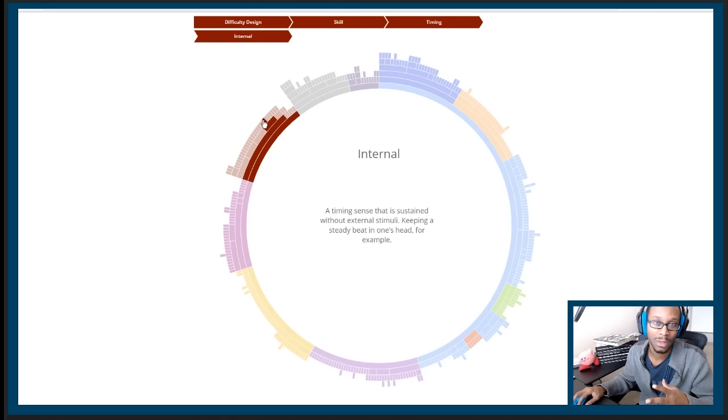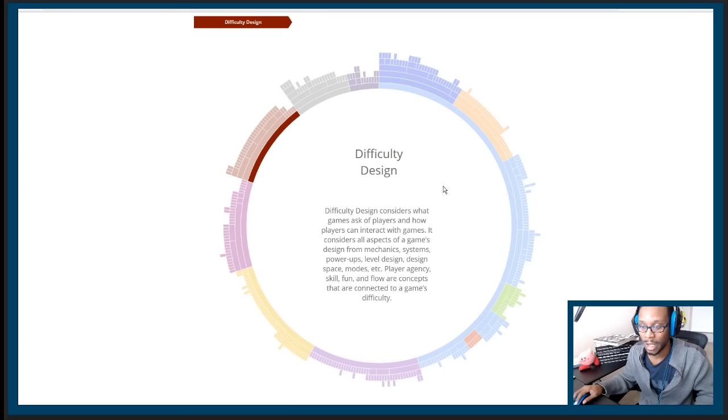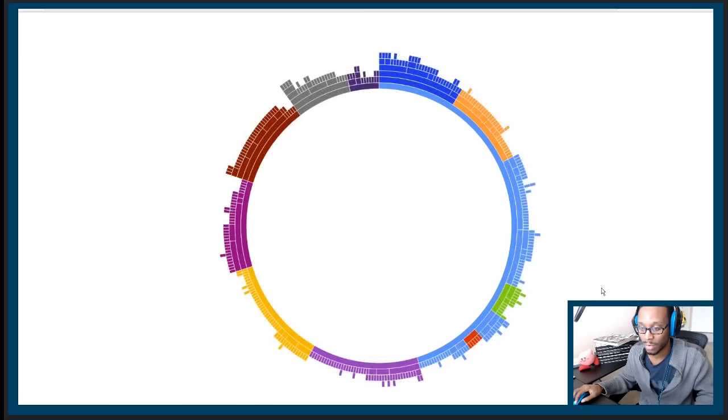Acceleration and deceleration is the ability to execute static or complex timings when there's a tempo change, whether sudden or gradual. There's also the concept of tracks, which I didn't put in the chart separately — we'll chalk that up to complex timing and move on.